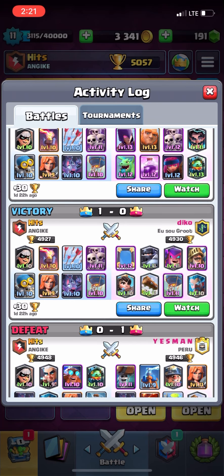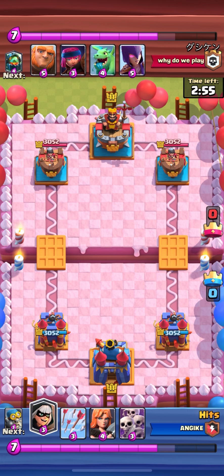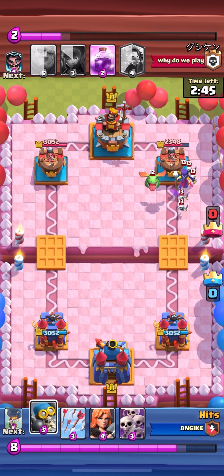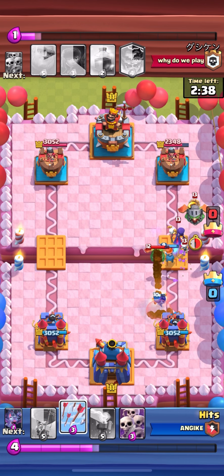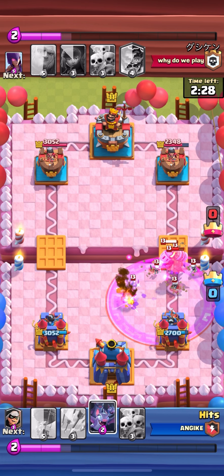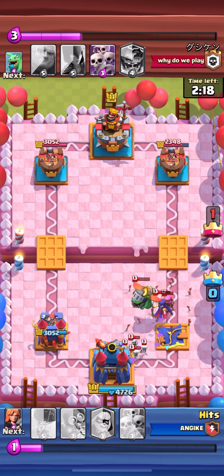My first opponent was Dico. Now my second opponent — I don't even know how you pronounce that — is in a clan called 'Why Do We Play.' Anyway, my bandit is here again. I feel like y'all are going to see the bandit every time I play Clash Royale. This should be an easy pick with the bomber and the Valkyrie. That's how you pronounce the name — Valkyrie. Anyway, that rage spell did some damage to my right side and destroyed it right away, not even a minute into the game.